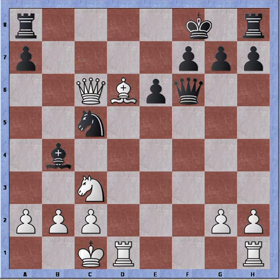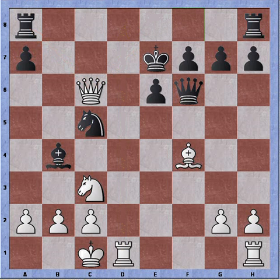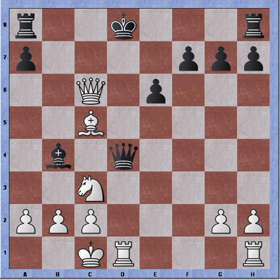Alternatively, black can flee to e7, which isn't all that much better. Same strategy: bishop check, then king to the awkward d8 with a discovered attack. Check, bishop takes check, and queen to d4. The attempt to block is forced, and rook takes — mate.